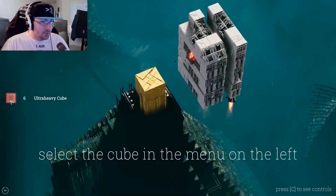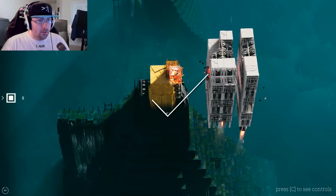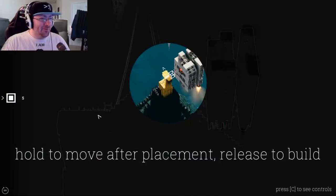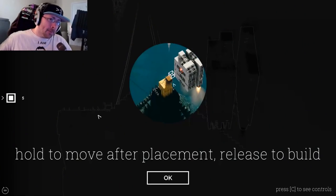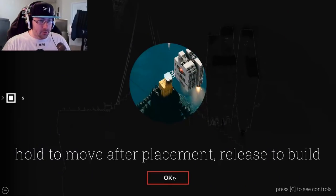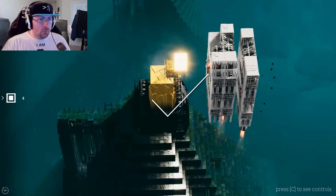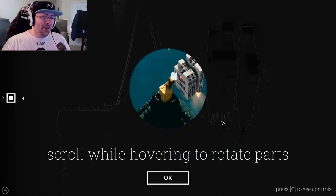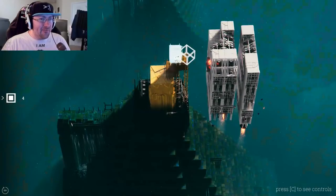Whoa, what the heck! I went too fast. Listen, I know how physics work — I'm pretty big brain when it comes to physics-related stuff. Hold to move after placement, release to build. Oh I see, and then you can... oh cool. No, I went too fast again. Scroll while hovering to rotate the parts. Okay fine.